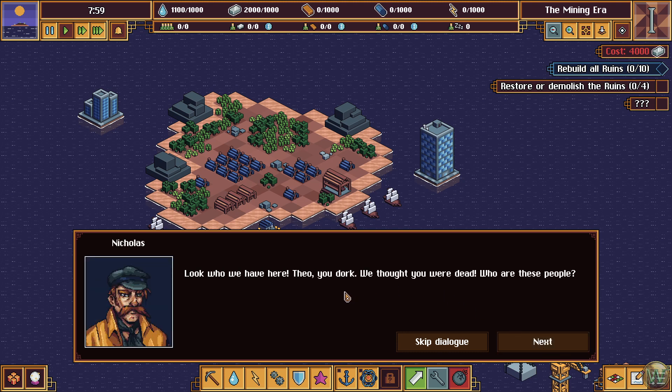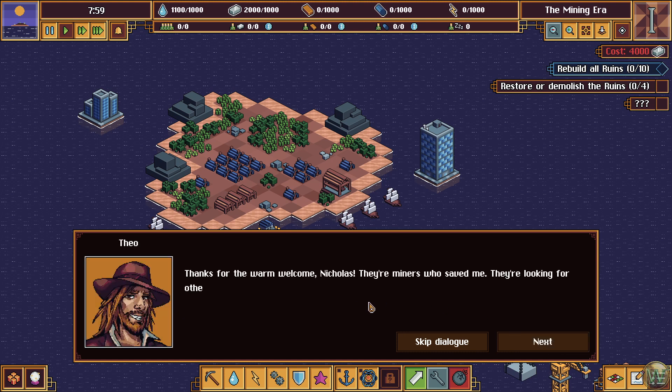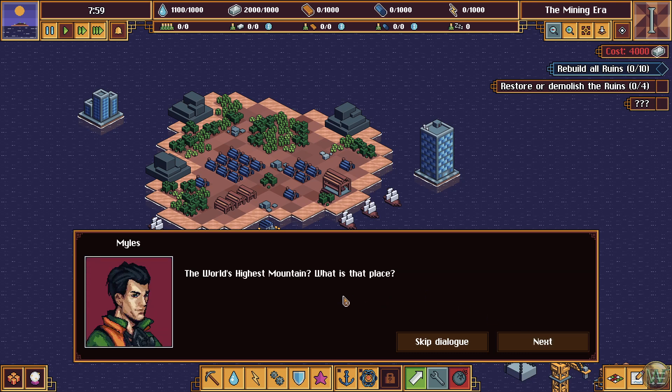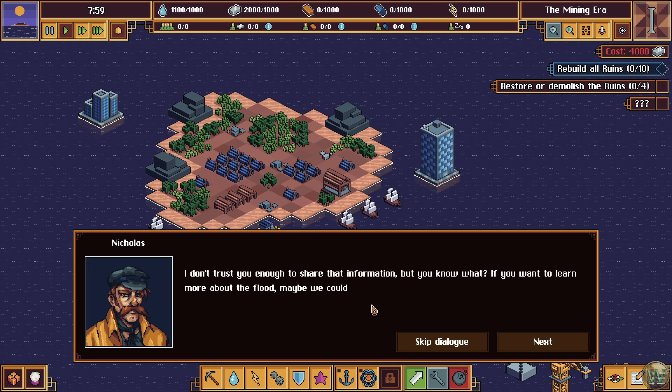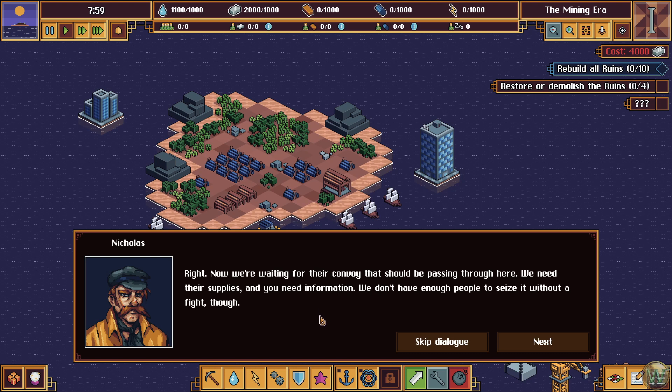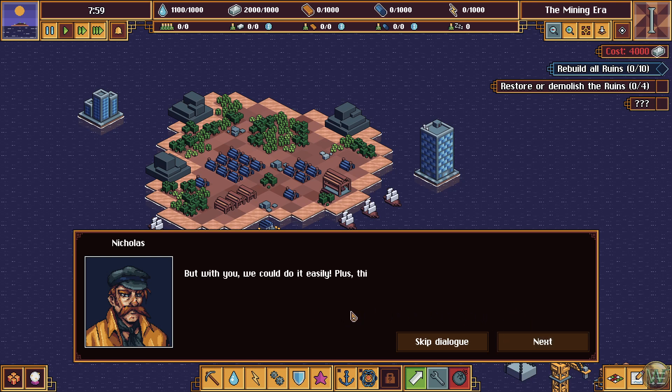Look who we have here. Theo, you dark — we thought you were dead. Who are these people? Thanks for the warm welcome, Nicholas. They're miners who saved me. They're looking for other survivors and information on the deluge. Oh, then we don't have any common goals. I'm neither interested in the flood nor its causes. We're sailing for the world's highest mountain to settle there. The world's highest mountain? What is that place? I don't trust you enough to share that information. But if you want to learn more about the flood, maybe we could help each other. There are rumors that these so-called pirates have something to do with it. Oh, we did have a chance to meet them — strange people. Right, now we're waiting for their convoy that should be passing through here. We need to seize their supplies, and you need information. We don't have enough people to seize it without a fight, but with you we could do it easily. Plus, this way you can prove whose side you're on, and maybe you earn a ticket to the world's highest mountain. Deal? I guess we have no choice. So be it.